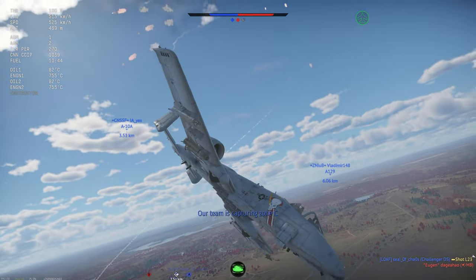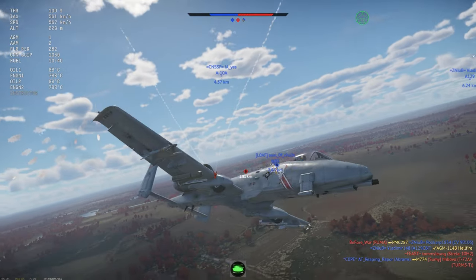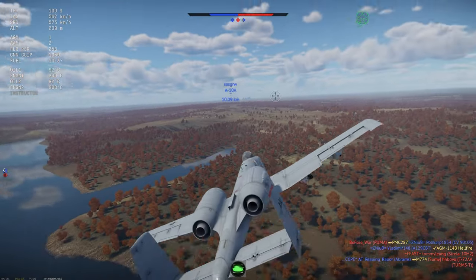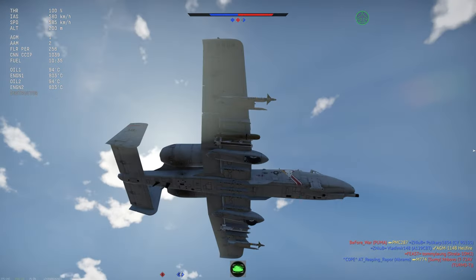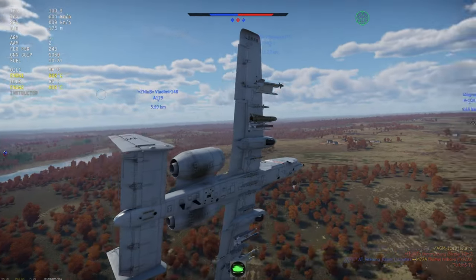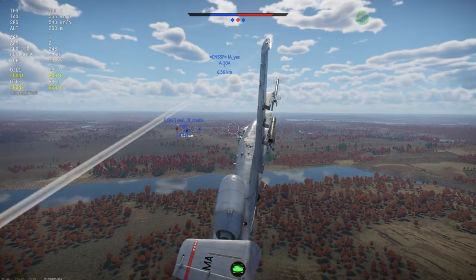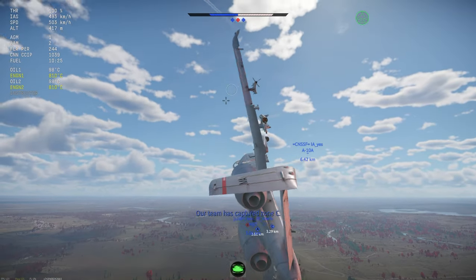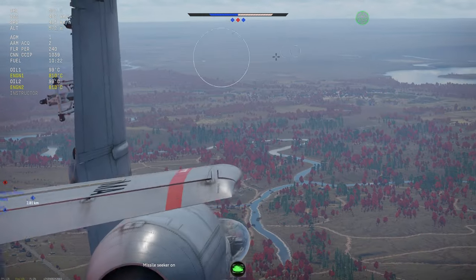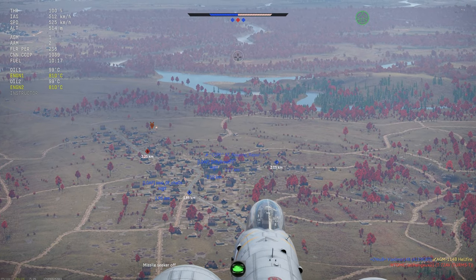Let's get to low ground. Luckily our flares are actually saving us — that's really good. Looks like our team has dealt with the SPAA problem. That plane has since disappeared. I can't quite find it — oh, there he is. I guess we could try to re-engage him. Looks like our friendly A-10 is dealing with him quite nicely.